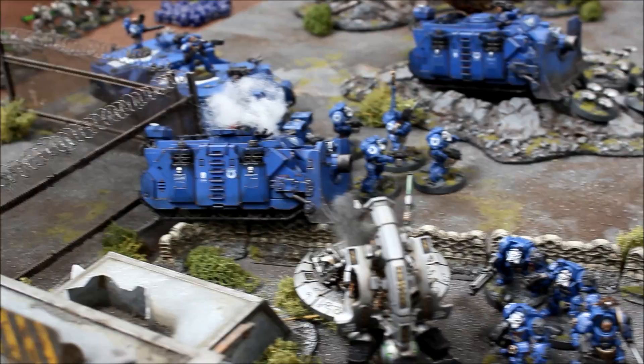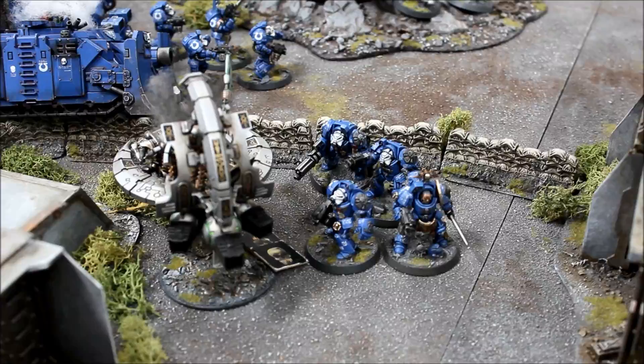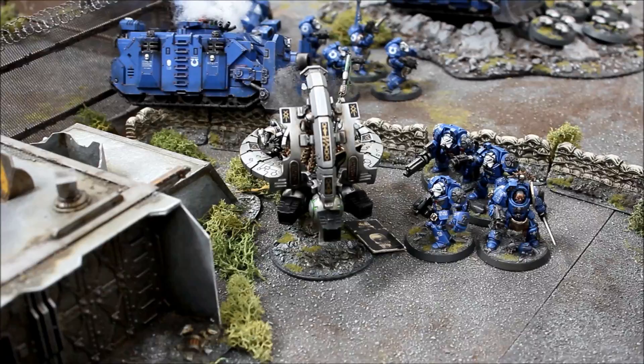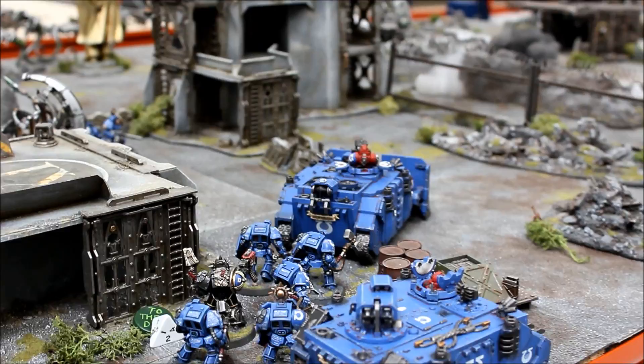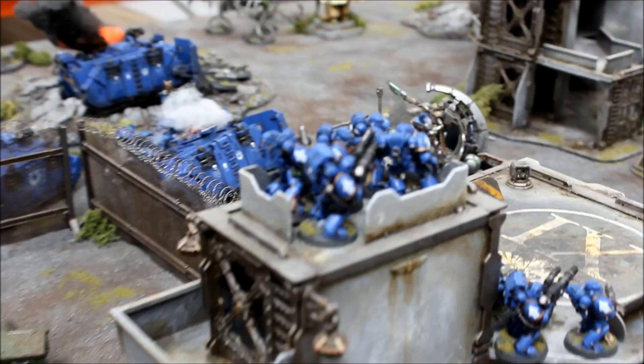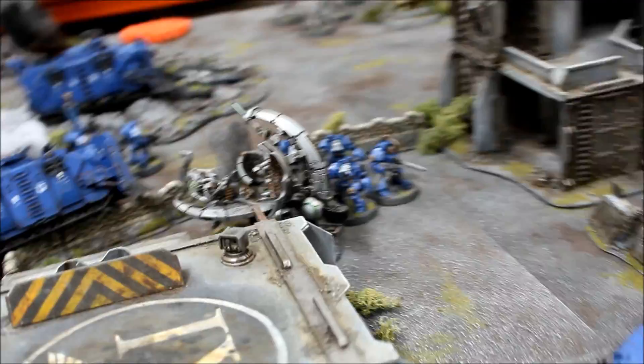Ultramarines Turn 2 movement: the Terminators moved up to take out the Scarabs. His two Rhinos have fallen back. The Vindicator shifted to the side. These Terminators moved in — this is the advantage he has now with Terminator units able to finish off units as they move in. That Command Barge and those Scarabs are going to be mincemeat. The Razorback squad moved around the table along with this Vindicator and more Terminators. The lascannon teams are looking out across the battlefield.